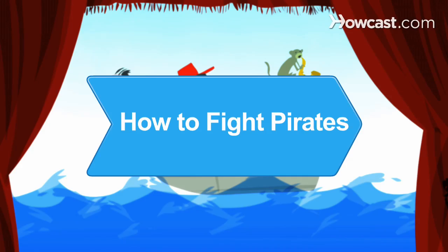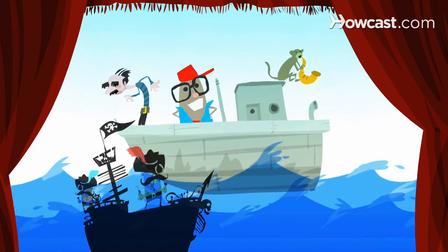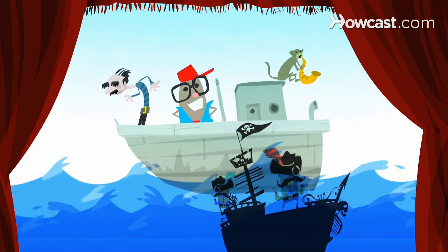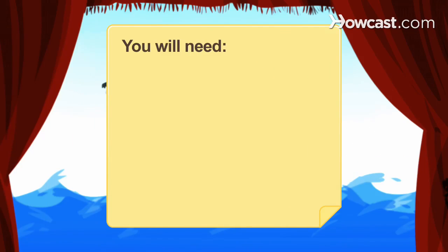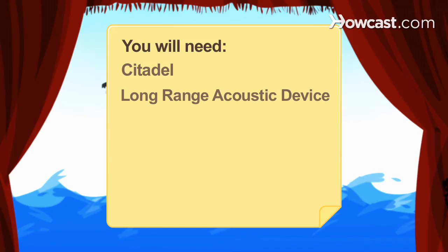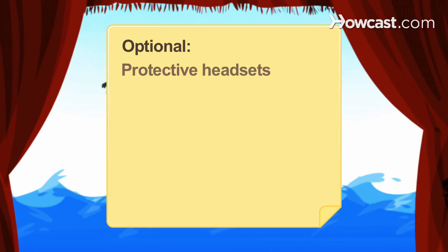How to Fight Pirates. Captain Jack Sparrow may make it look easy in Pirates of the Caribbean, but fighting pirates is not for the faint of heart. Here are some high-tech ways to fend them off. You will need: a Citadel, Long-Range Acoustic Device, Mobility Denial System, Force 80 Water Cannon, sword skills, and protective headsets.